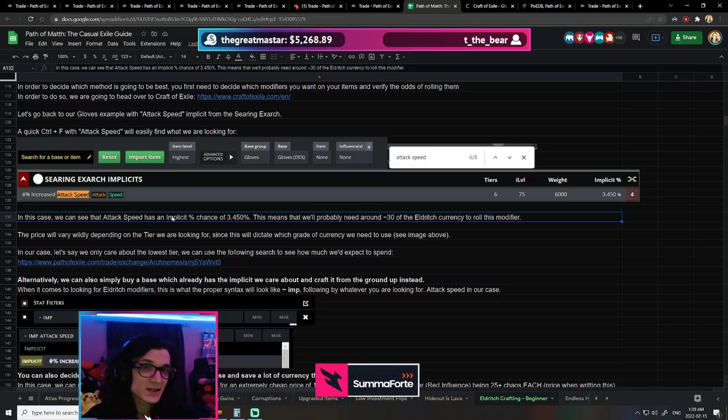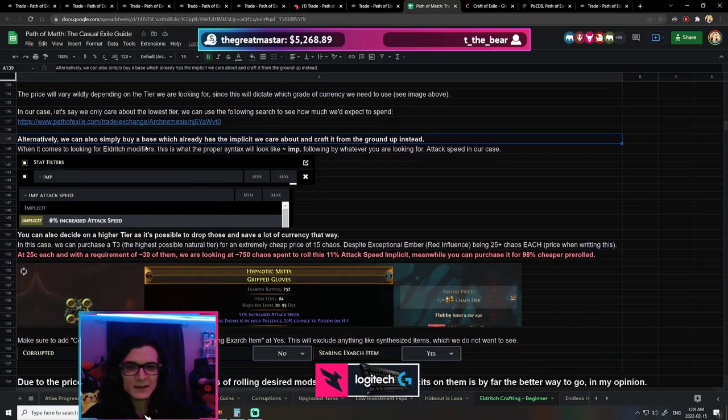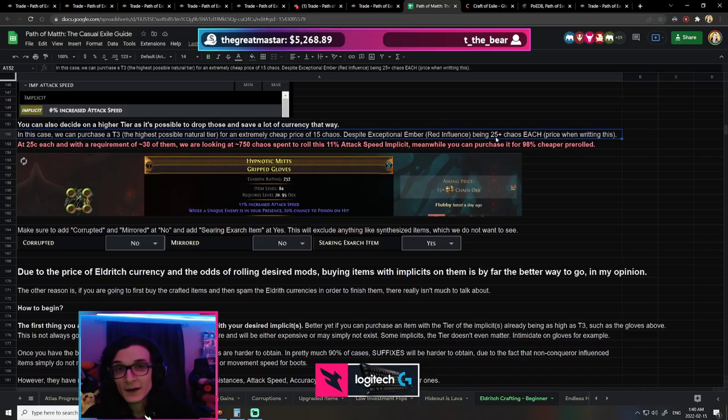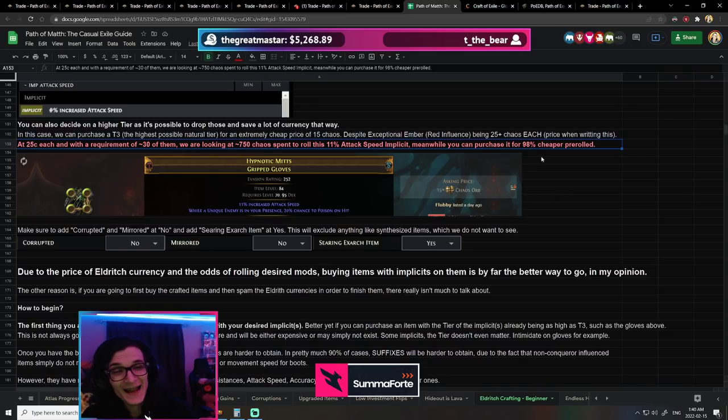In some cases buying the implicit is going to be significantly cheaper because you don't have to buy it at tier one — you can buy a more expensive version. For example, here's a pair of gloves at the highest possible natural tier, which is tier 3. Anything higher on the attack speed would require an Orb of Conflict. This is as good as it gets for early game. This is tier 3 and costs 25 chaos each to reroll. Given the ~30 orbs needed, rolling this yourself would cost around 750 chaos on average — meanwhile you can buy it for 15c, which is 98% cheaper.